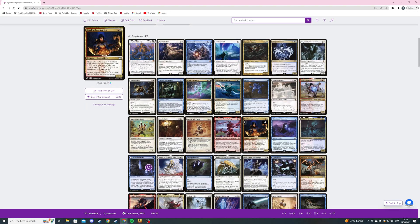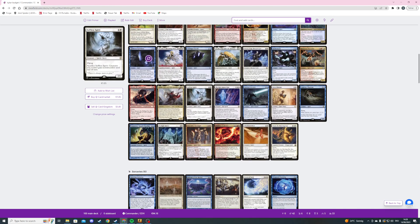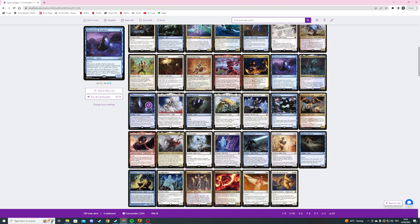We shouldn't have any problems casting an instant or sorcery. We are playing six sorceries and eight instants — that's not too many, but if I end up cutting certain cards I'll add Chaos Warp and Arcane Denial to the instants. Next is Mausoleum Wanderer, a one blue 1/1 flying spirit — when another spirit ETBs under our control it gets +1/+1 until end of turn, and we can sacrifice it to counter target instant or sorcery spell unless its controller pays X, where X is its power.